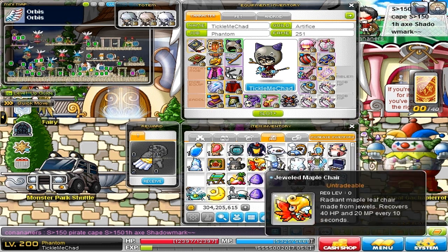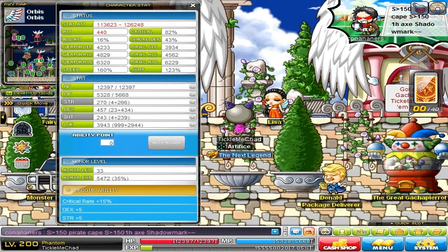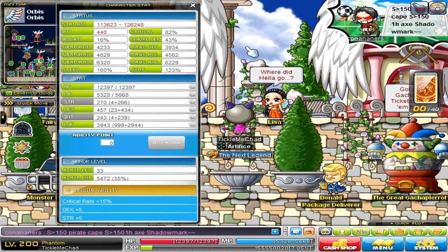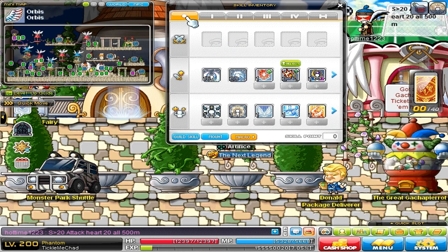Don't forget about the nebulites I'll be putting on my equips soon. I've shown my equips, my range, and my inner ability — now it's time to move on to my link skills.